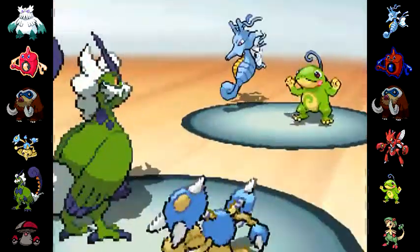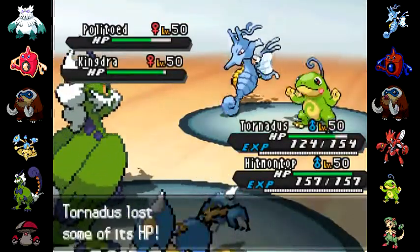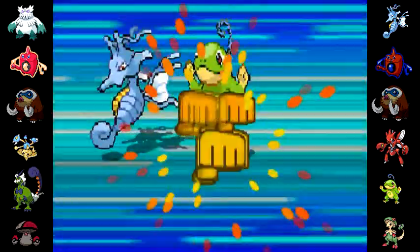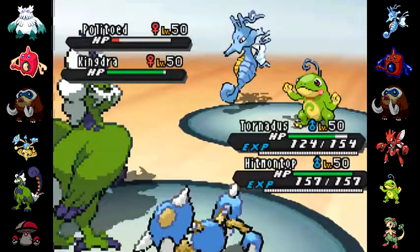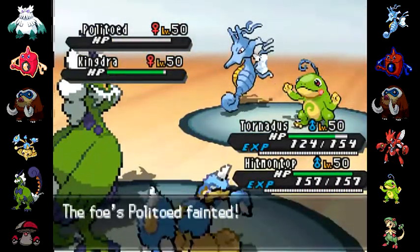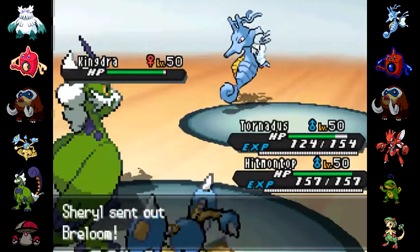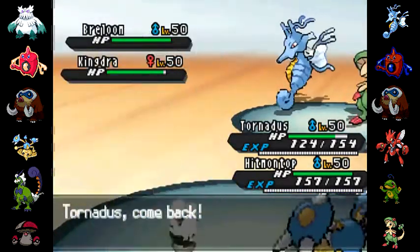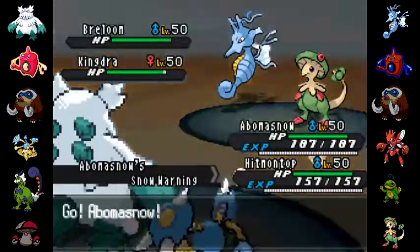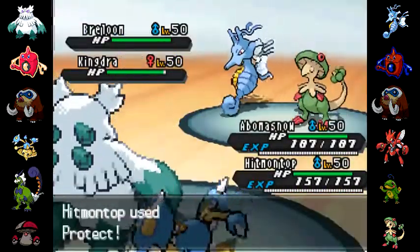He sends out his Kingdra, and rain-boosted Kingdra is kind of crazily awesome and scary. So I have to get the rain gone, and luckily I managed to KO that Politoed with my fighting gem-boosted Close Combat. I switch out Tornadus, bring in Abomasnow, and suddenly that Kingdra is much, much less threatening.